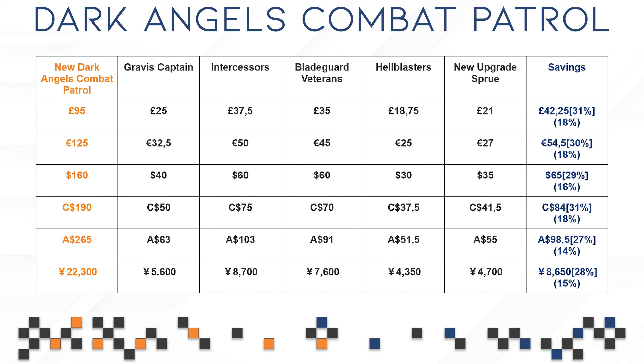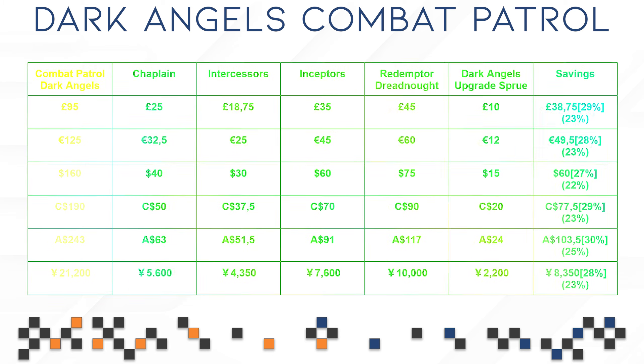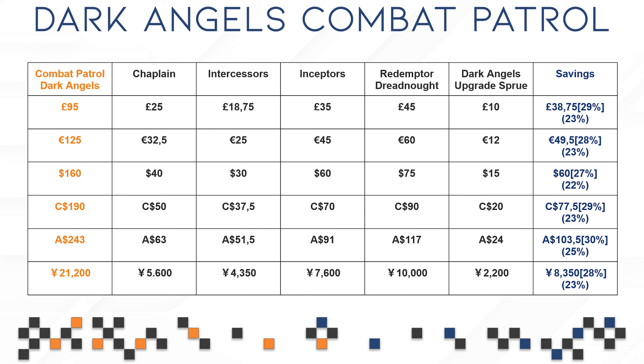Now let's pull out the savings tables. The new Dark Angels Combat Patrol is going to cost you just as much as any other Combat Patrol box. You are going to be saving approximately 16-18% if you have no use for the upgrade sprue at all. And if you are going to use the upgrade sprue because you are actually playing Dark Angels, you are going to be saving between 29-31%, which is more or less average these days. For the old Dark Angels Combat Patrol, you save between 22-23% without the upgrade sprue and approximately 27-29% with it.